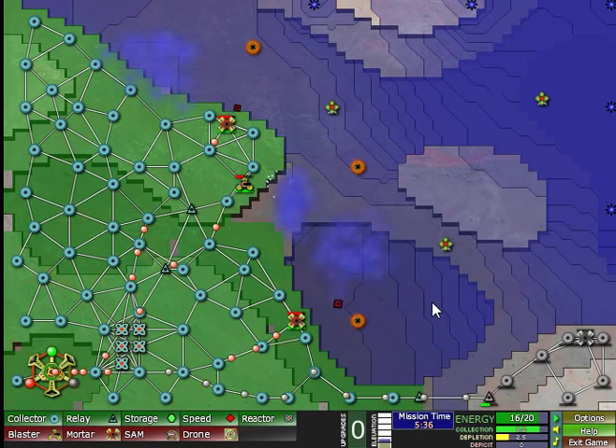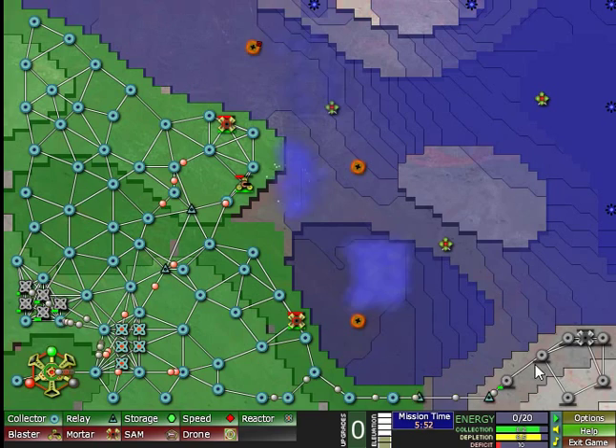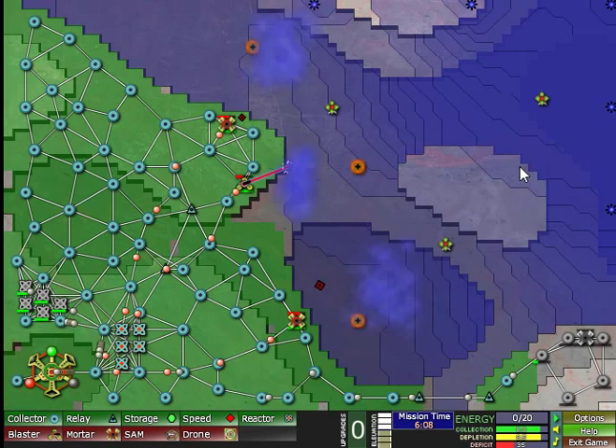Time for a couple more reactors — still got a surplus. That's ten. So far so good, just need to get up here somehow. And somehow get here — that's really the main point. I need to fight my way through the valley to this island, because from here I can really nuke the entire area. So I think that's what I'll focus on.